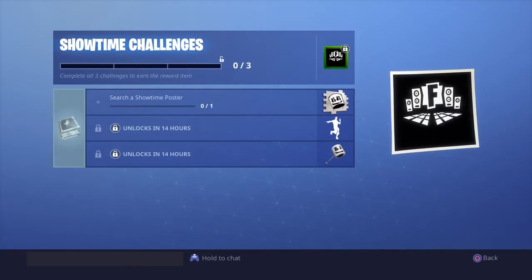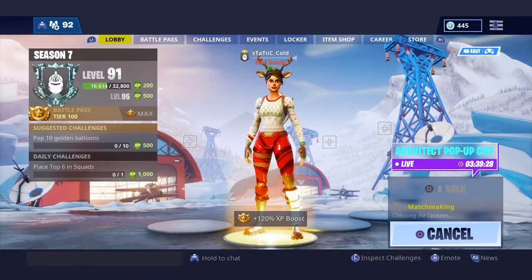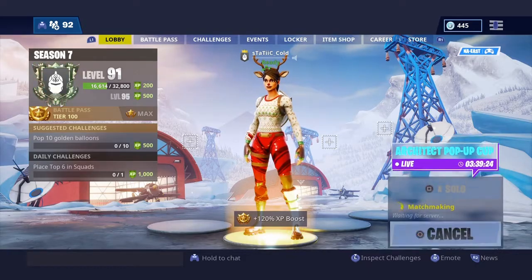Yo, what's going on everybody, my name is Static Code and today I'm gonna be showing you where the Showtime poster is so you can get this Marshmallow spray. I don't know why I went that way, so I'm gonna show you and I'll just cut to the part where I find it.